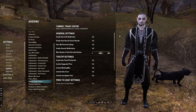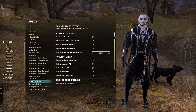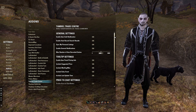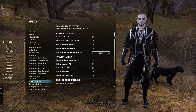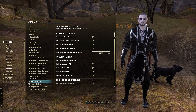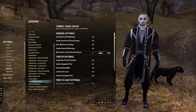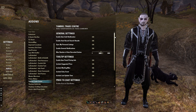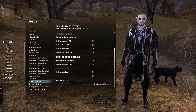I'll quickly touch on Tamriel Trade Center as well. It's very similar to Master Merchant — does exactly the same thing, except it doesn't use up as much memory. I generally use both because sometimes Tamriel Trade Center will have information that Master Merchant won't have and vice versa. When I'm in Dungeons, Trials, or PvP, I have these turned off using a profile — but I'll show that later. These are the settings I use for Tamriel Trade Center and it's all on default; I've barely touched anything in it.